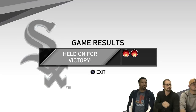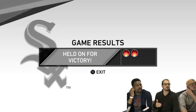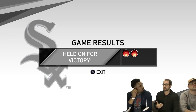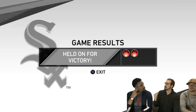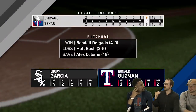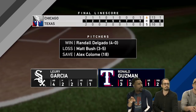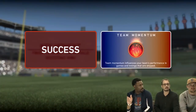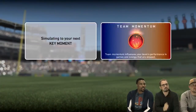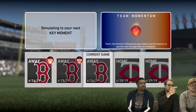In the stream clip, they came into the game down one run and won six to five, earning two fire icons for winning. You'll notice there's a different amount of fire icons you get for winning, and that's based on what the win expectancy was when you entered the game. If you enter the game behind, you stand to gain more if you win and lose less if you lose. If you enter the game ahead, you stand to gain less when you win and lose more when you lose. The momentum you earn gets applied to your team momentum and impacts simulated game results going forward.